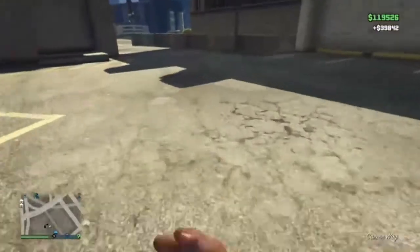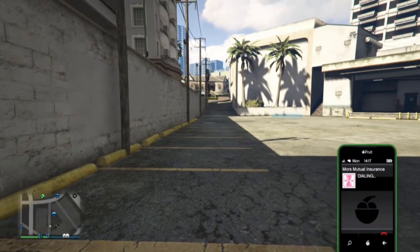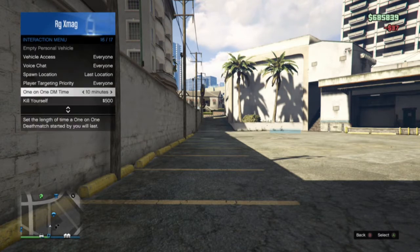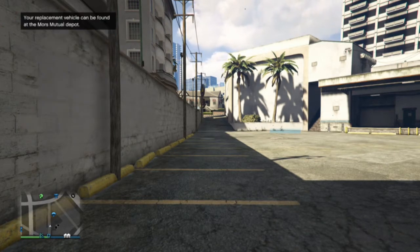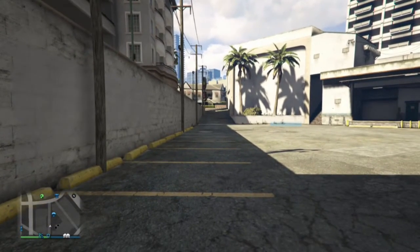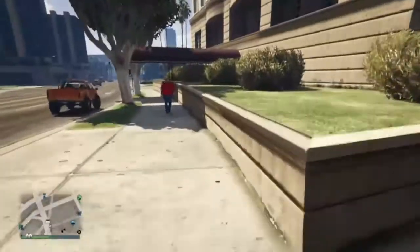Once you get out of Los Santos Customs, pull up your phone and call Morris Mutual — they'll drop off another Karen rebel. Then close your phone, pull up your quick menu, and request a personal vehicle. Since you're standing there, the personal vehicle should spawn right behind you. Rinse and repeat: grab your vehicle, go to Los Santos Customs, buy those wheel types, and sell it for $39,000.